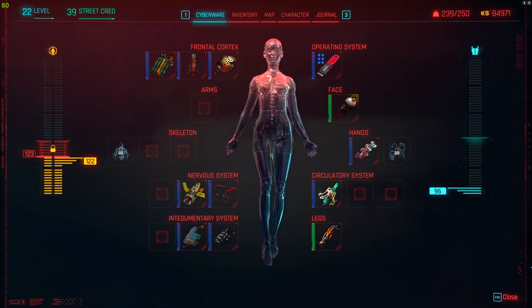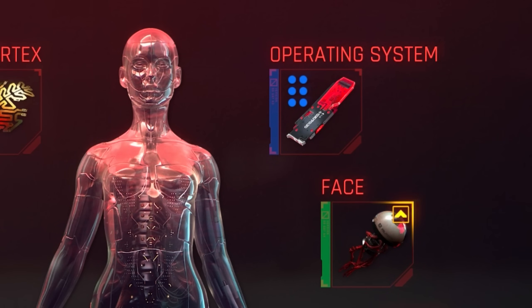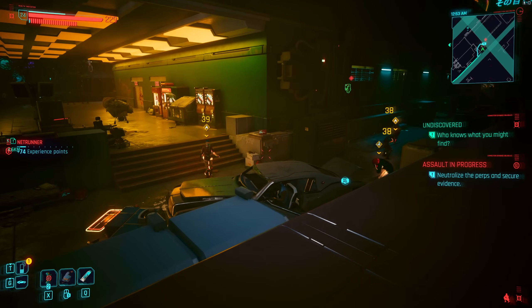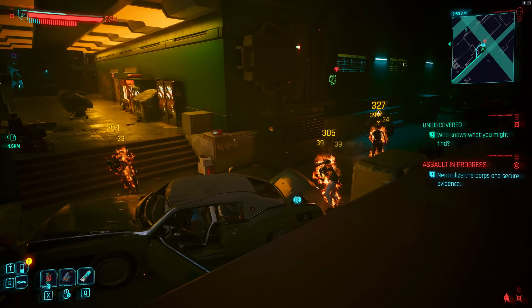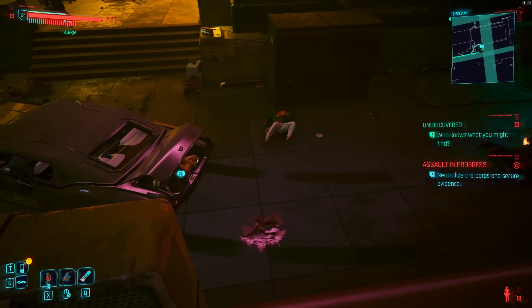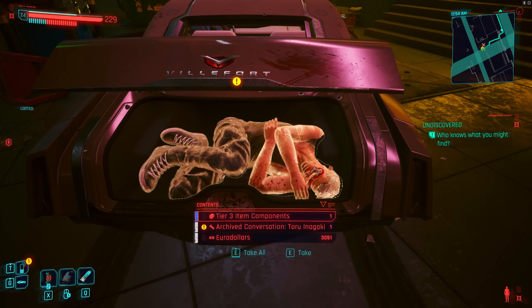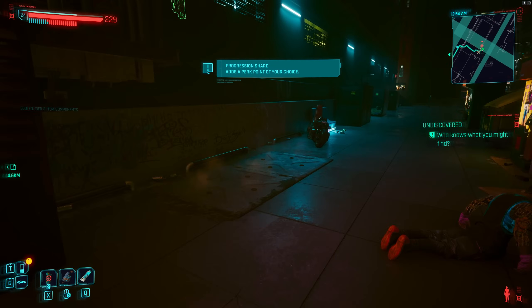If you get a blue version of a cyber deck, you can also put blue Memory Wipe in there, because blue is like the first rarity of Memory Wipe. Synapse Burnout also starts at blue. As for tips, the first one is about perk shards. There are 10 perk shards in total, scattered around Night City, and I do have a video on the locations of these perk shards. Go get them — it's 10 extra perk points for V, which is really, really useful.